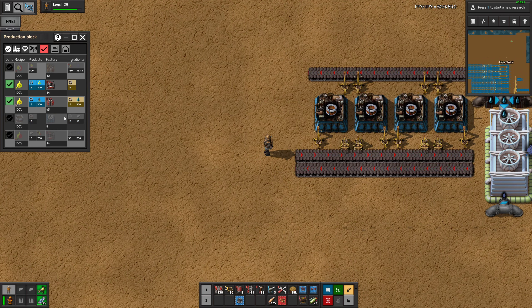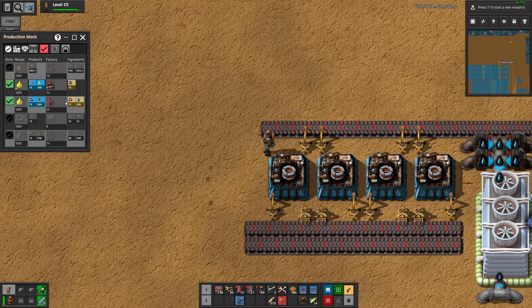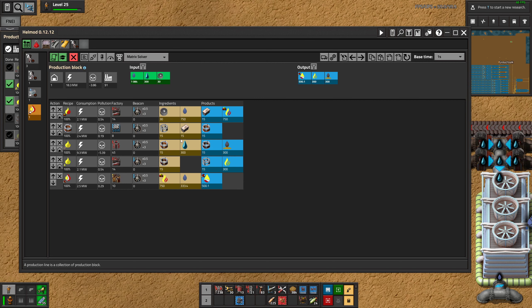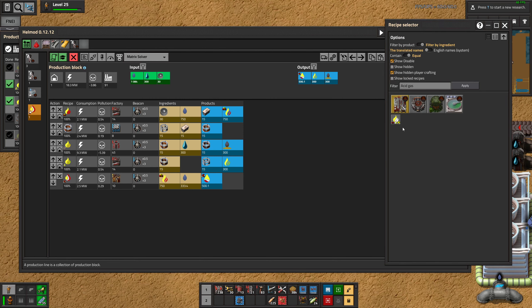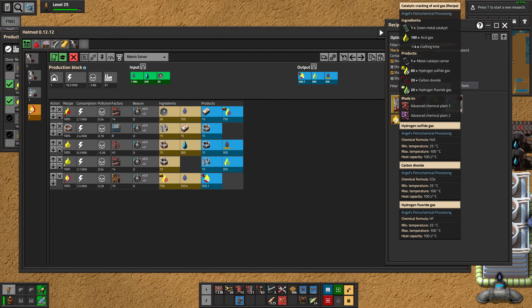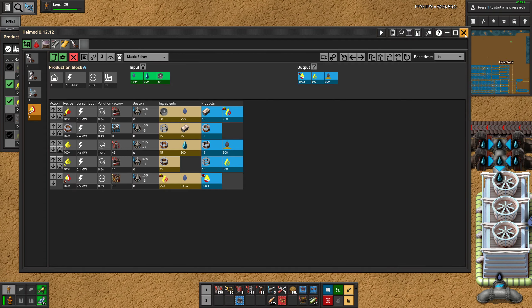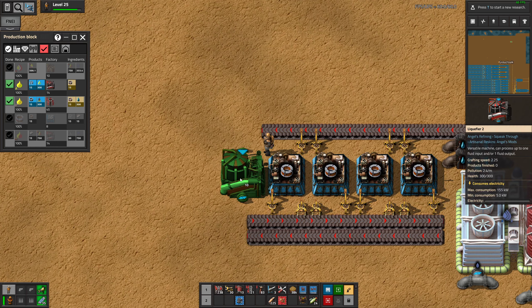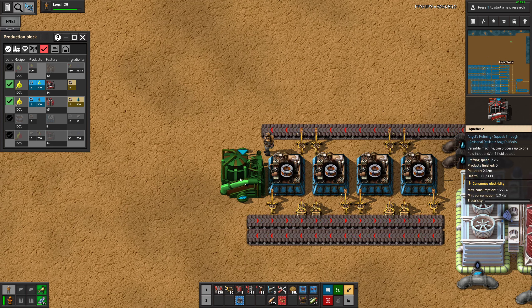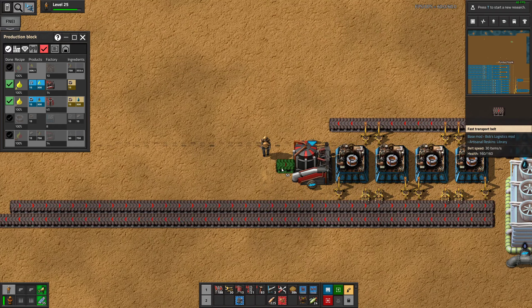I don't think we have any more liquefiers. We need 14 — I have exactly not enough. Let's just get it designed. We need this as an output; we don't need any water in, so that's fine. So we are just clarifying this, or burning it. Otherwise we should bring it all the way back to our fluid bus and I don't want to do that, so yes, we are just burning it.